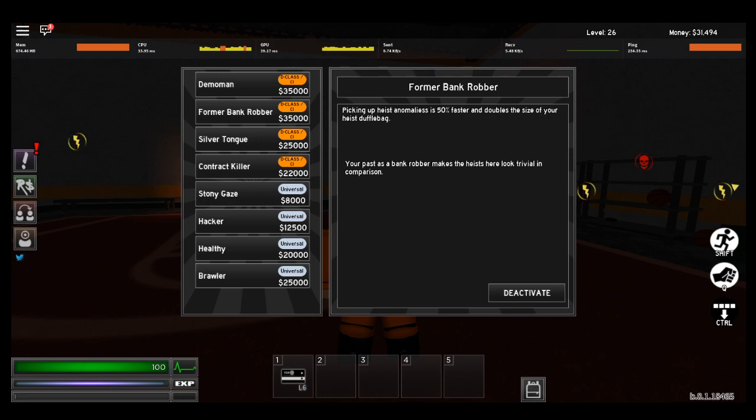What it does is it gives you 50% faster anomalies — whatever you call that — 50% faster and it doubles the size. So you get twice as much money, twice as much XP, and you get twice as fast.